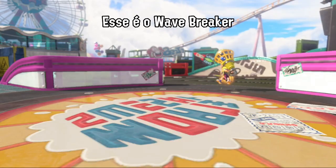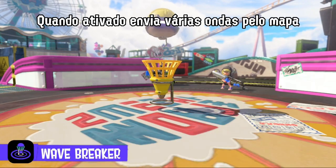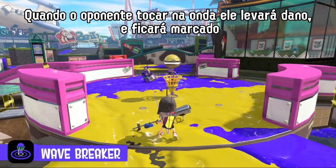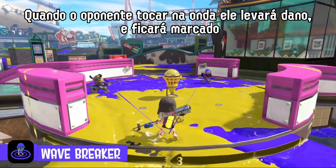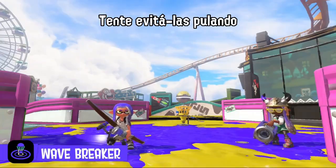This is the Wave Breaker. When activated, it'll unleash waves around the area. It'll also mark an opponent's location and cause damage. Try to avoid them with a well-timed jump.